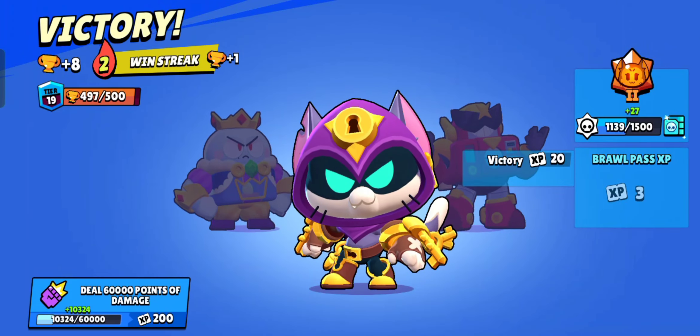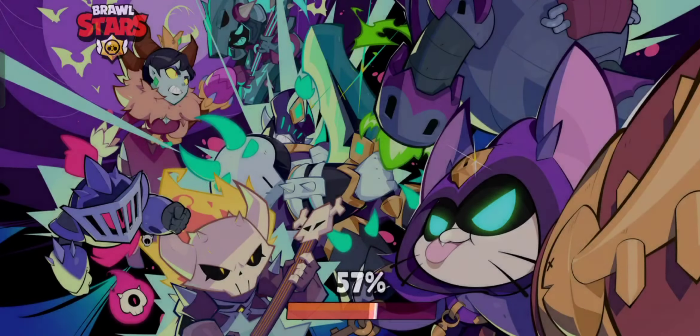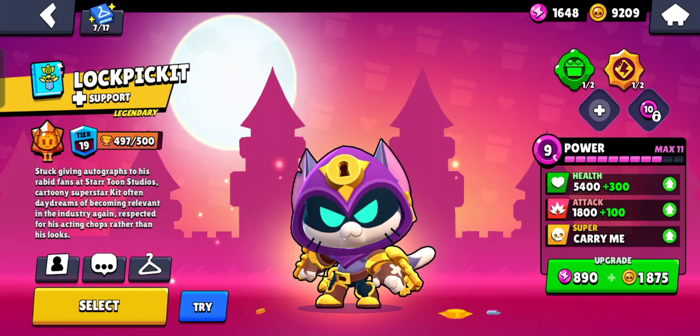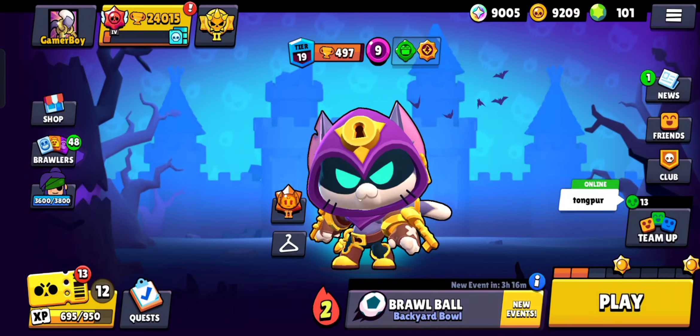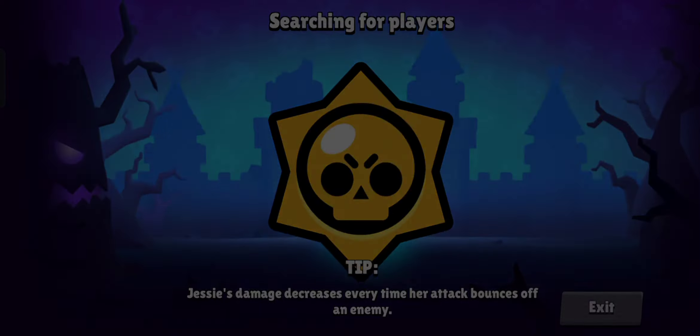Proceed, and look at the winning animation — the winning animation is good. Reject, exit. Select skin and let's go to another match — Solo Showdown, let's go.